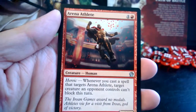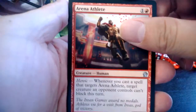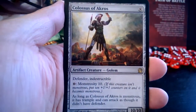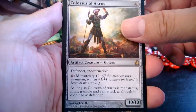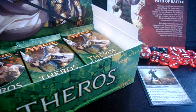Arena Athlete — target creature, he's the shortcutter, heroic. And the rare in this pack is Colossus of Akros. Okay, that's not a good start. This is an amazing creature in terms of flavor, but not in terms of an actual quality card.